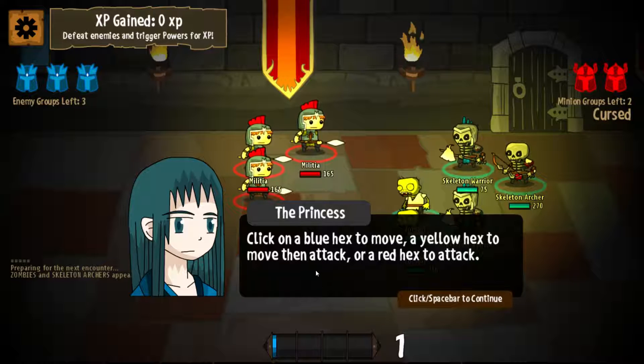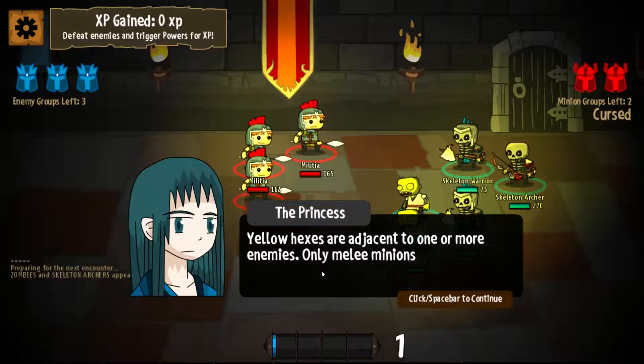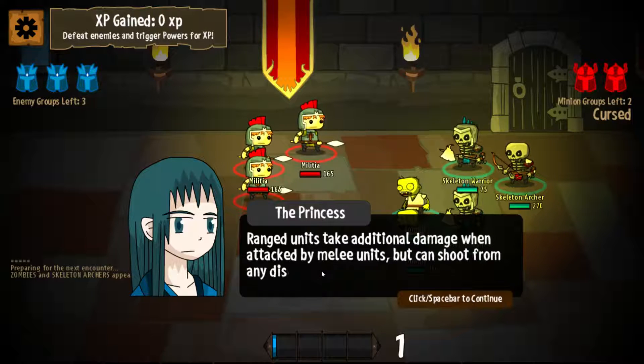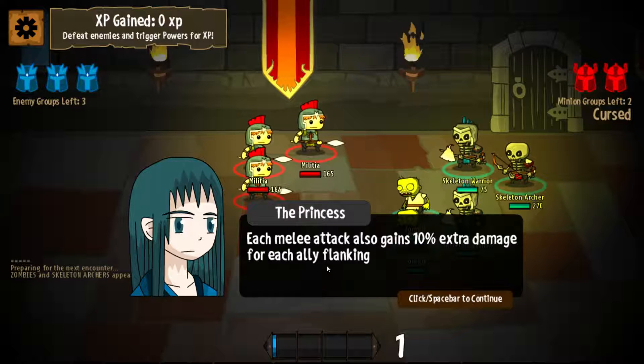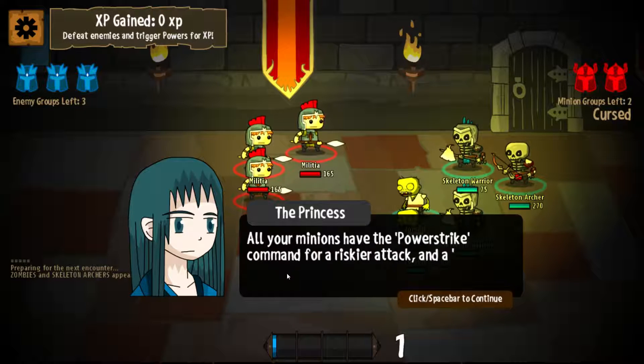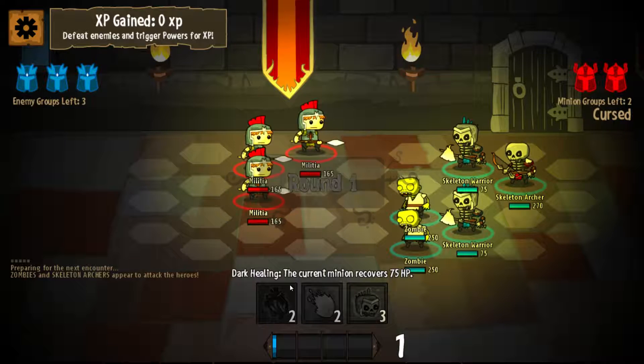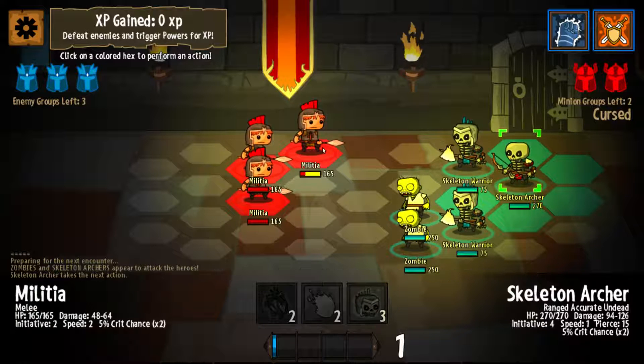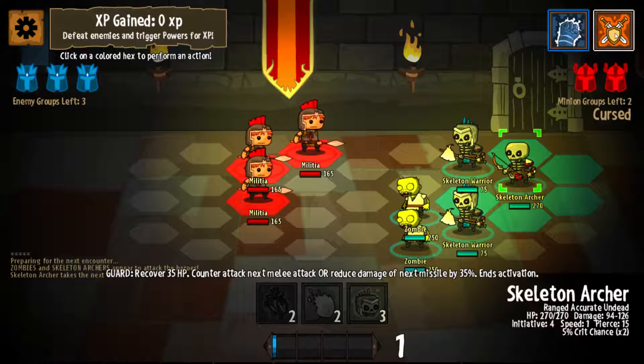Click the blue hex to move, yellow hex to attack, and red hex to attack ranged or summon more minions. Only minions can attack after moving. Ranged units take additional damage when attacked by melee units — you can shoot from any distance. Each minion attack gets 10% extra damage for each enemy flanking — it doesn't have to be behind the target, just adjacent. All your minions have the power strike command for a riskier attack and the guard command to defend. Guard recovers health and then you get a counter attack melee attack or reduced damage on a missile.